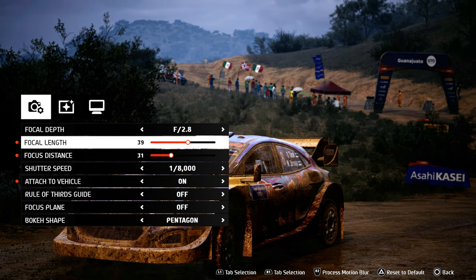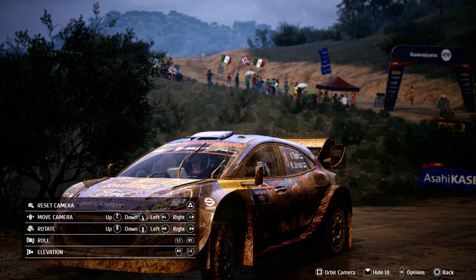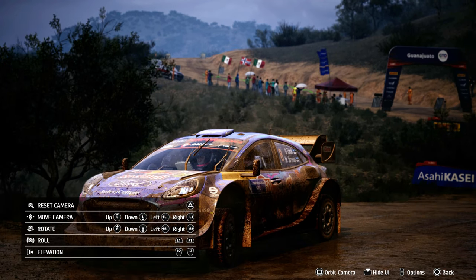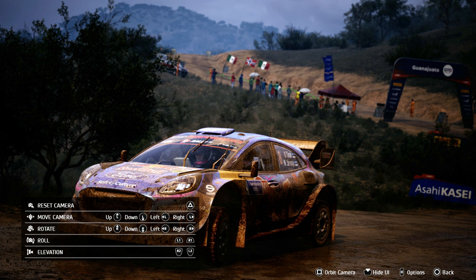A few things to point out: when you enter the edit section, you can't really move the camera unless you go back to the main menu. Hiding the UI only works for the camera, not when you're in the edit menu. You can take 90-degree shots as well — that's a big tick. The range itself is decent and will allow you to take a variety of different shots. So once you compose your shot, we are ready to move to the edit tab.